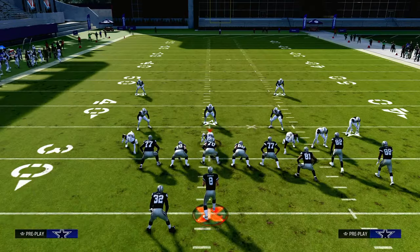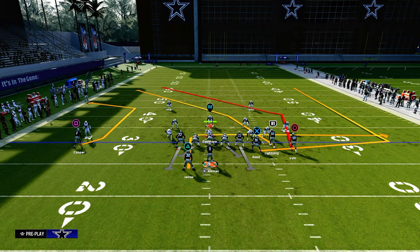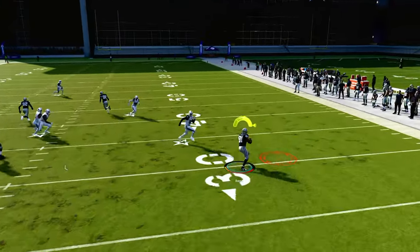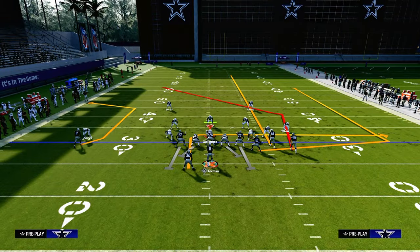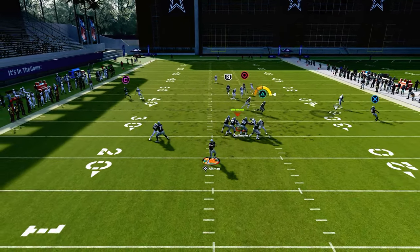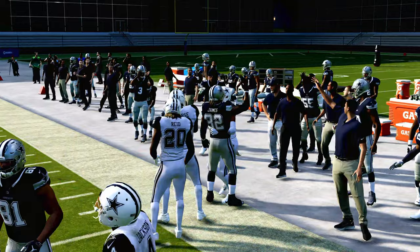Cover 4 is easily the most popular defense we're seeing right now online, so this is a great route combo because it's going to force the user to have to defend this. This also does a really good job of beating man-to-man coverage. For example, you have your tight end quick to the flat — it's one of the more underrated routes in the game. Make sure you're taking your tight end flat against man coverage, because a lot of times the man coverage is going to be out-leveraged trying to guard that tight end flat. You also have the running back, and that tight end will oftentimes block for you, so you'll be able to beat man coverage that way as well.